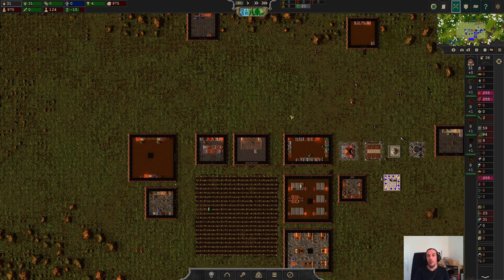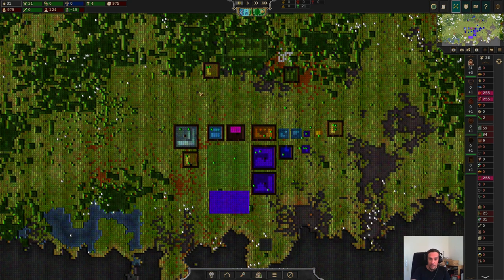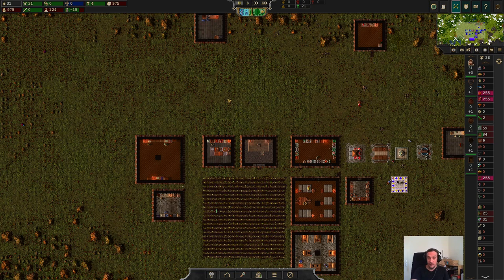Hello there and welcome to episode 4 of my tutorial series for Songs of Syx, version 61. I'm Icon and today we're kind of at a crossroads. In the last couple of episodes I've set up the basics for this little city to work. Today I want to talk about expansion and city planning, and after that we'll install a first bakery to show the procedure of more advanced refining. That's the rough roadmap for this episode.